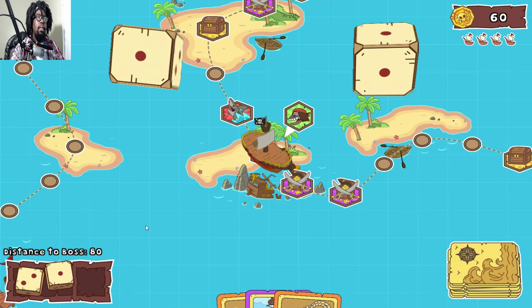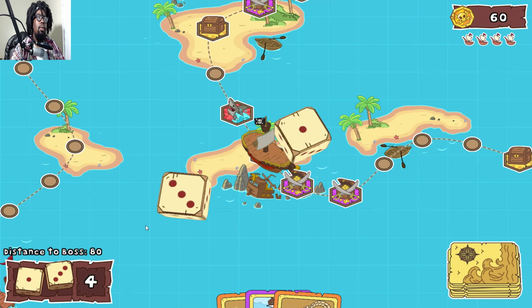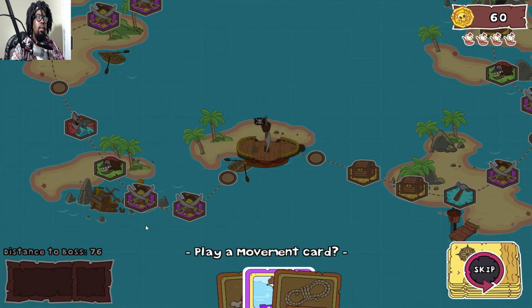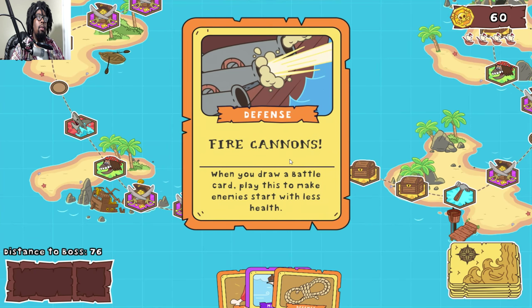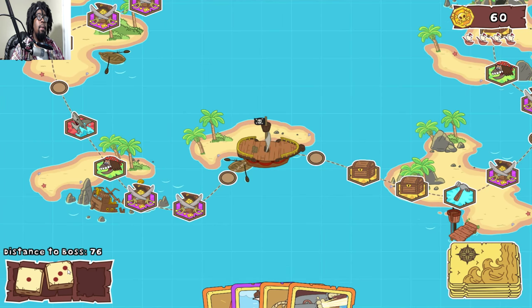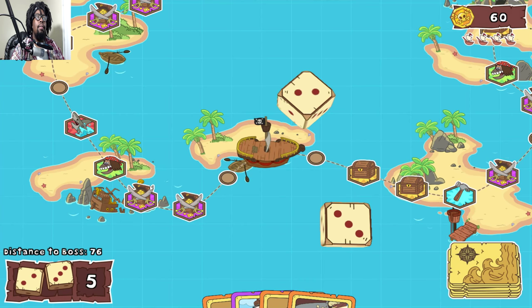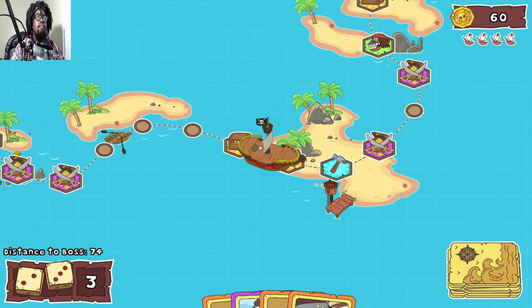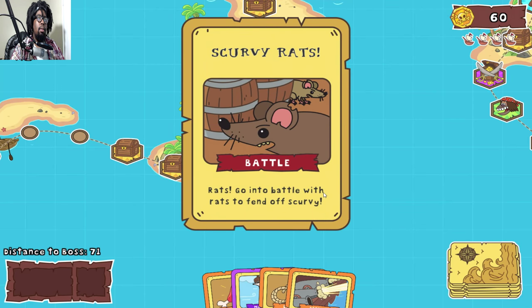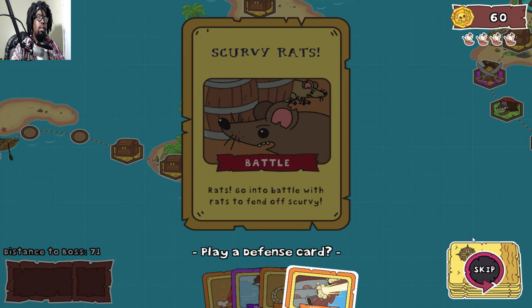All right, let's go to the next place we need to go. Play movement card - no, skip. Oh, fire cannons - nice! We're gonna use that for the boss maybe. Let's do fight - let's make sure to have some action in this episode. Going to battle - rats! It's gonna be simple.